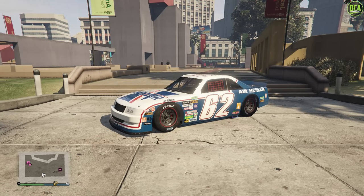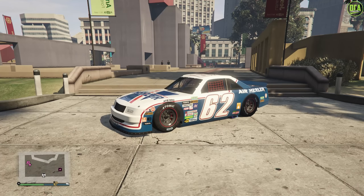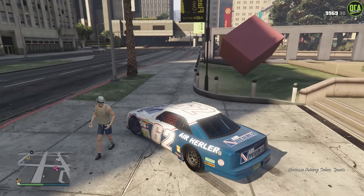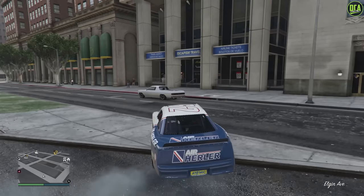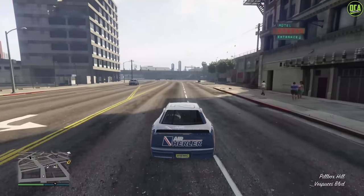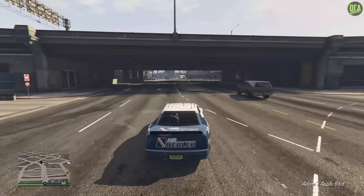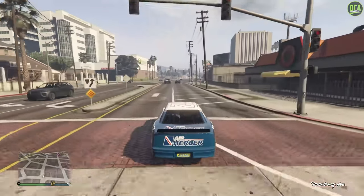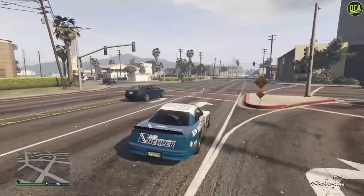Moving on to number 8 we have the Hot Ring Saber. For years the community was wanting a NASCAR stock car in GTA Online, and in 2018 Rockstar finally added one. I remember getting really excited to drive this car at high speed with friends, but after most of the community started driving it for the first time there was a lot of disappointment. It had the dreaded slow handling flags that were introduced with the update it released in, and the top speed wasn't all that high. The customization was pretty much just liveries — a pretty disappointing car at the time. Rockstar could have definitely done a lot better.